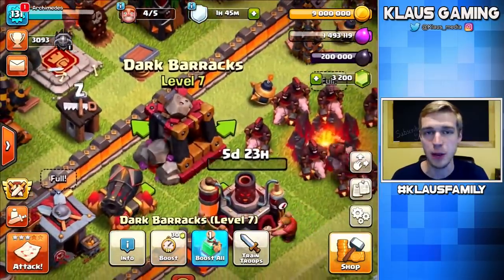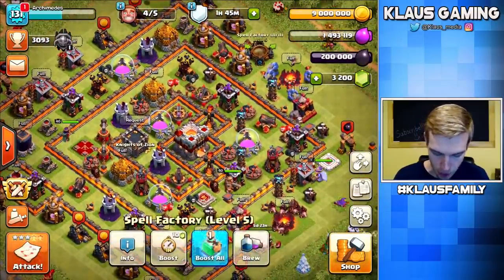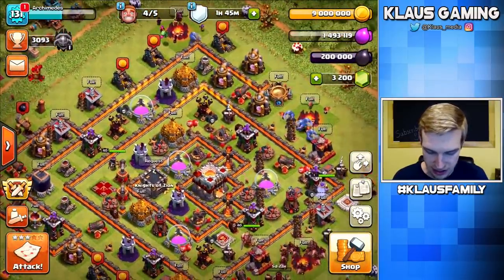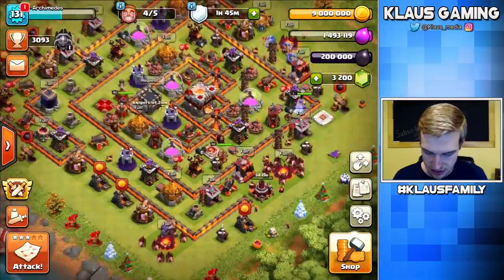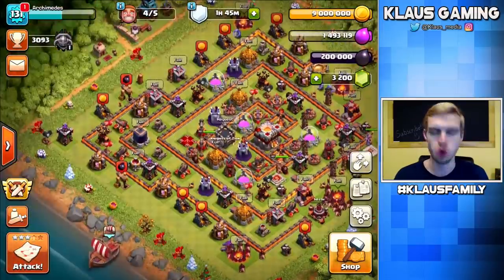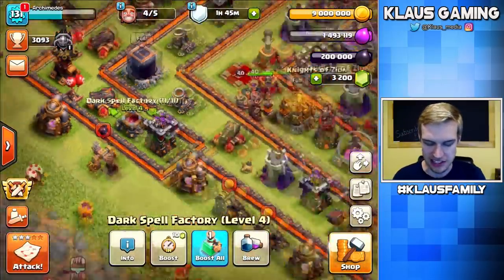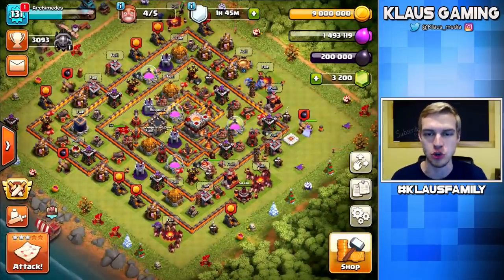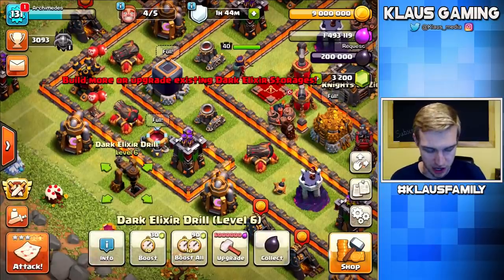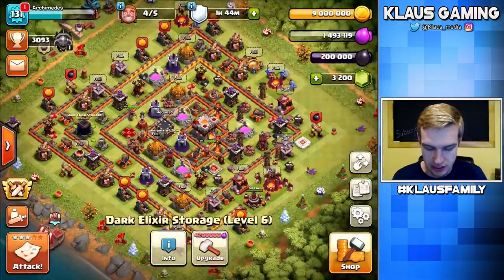The Dark Barracks don't get an upgrade, so you don't need to think about those. The Spell Factory does not get an upgrade either. The Dark Spell Factory also does not get an upgrade. The Dark Elixir Drills going to max is 6 million each — not a huge priority right now, though free Dark Elixir is kind of a big deal. Upgrading the Dark Elixir storage doesn't happen until level 10 to 12. That's most of the Elixir upgrades.